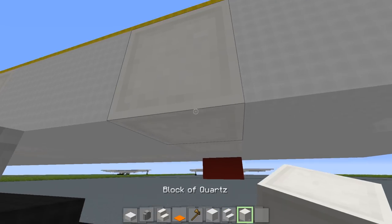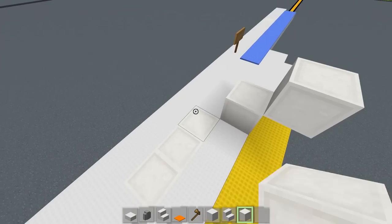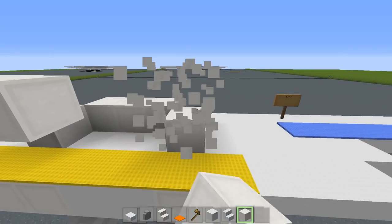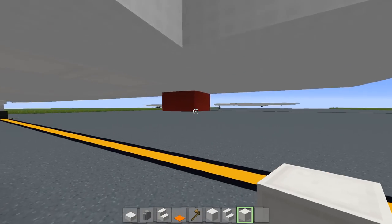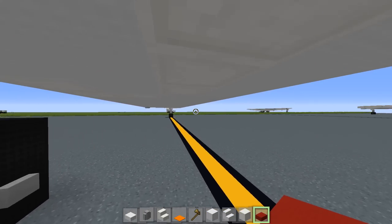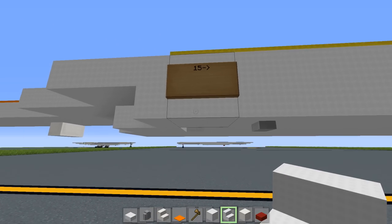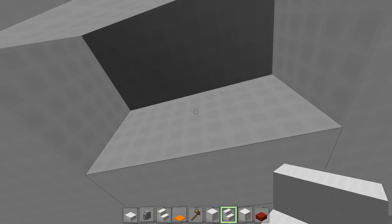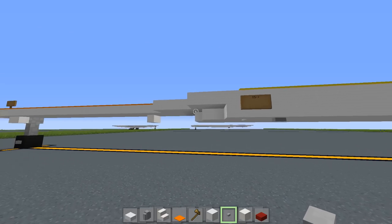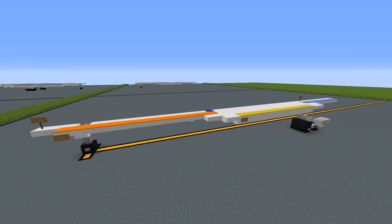One more detail before we forget: go to the landing gear and create this shape right here with the quartz blocks going inwards. For the beacon light, get a brick slab and place it right where the quartz blocks end. On the underbelly, starting at the 15th block go inwards 1 and place an upside-down stair, plus a button right here. I think that's it — this was a bit confusing, but we can move on to the next layer.